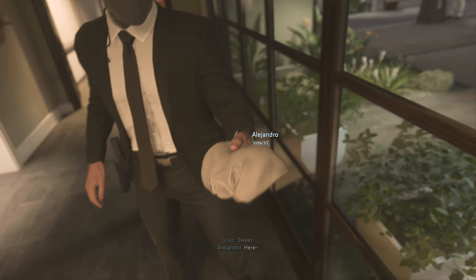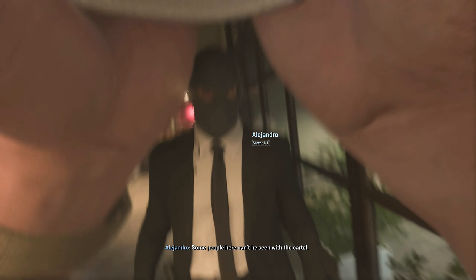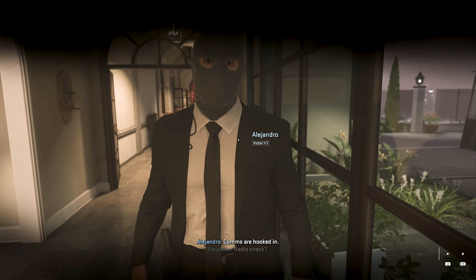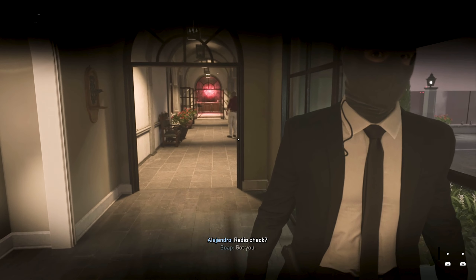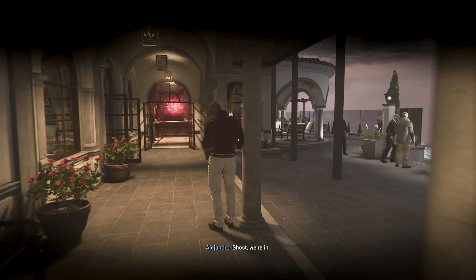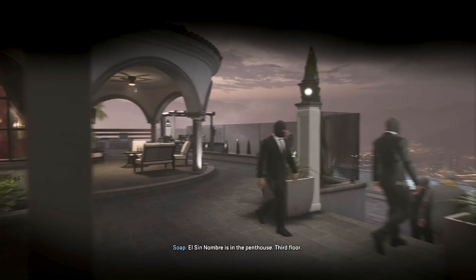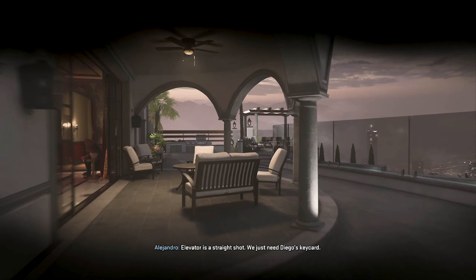So like I said, this is going to be a couple minutes into the mission — this is right after the interrogation. This is when Alejandro is going to give you a mask, and then at this point right away, we're just going to move on over to the right side. If you go forward or to the left, there is a stairway that way, but obviously it's being guarded, so we just want to go around. You can start running at this point, it does not matter.